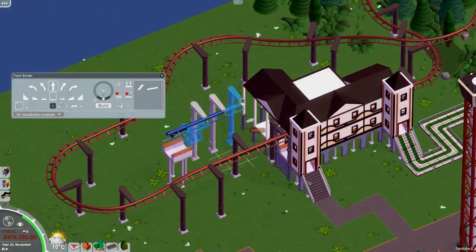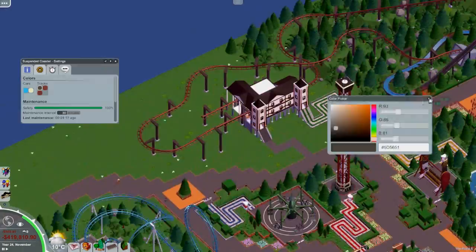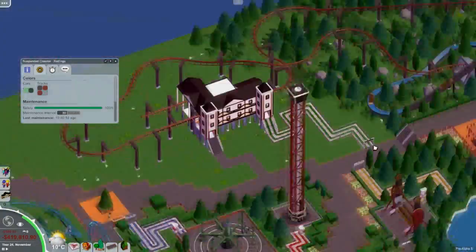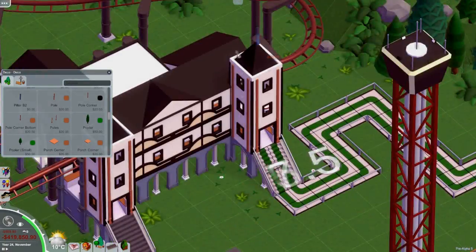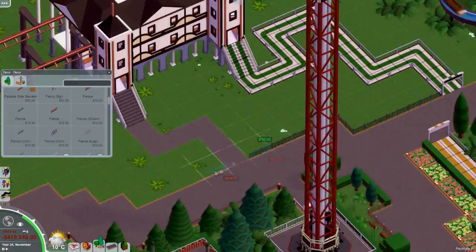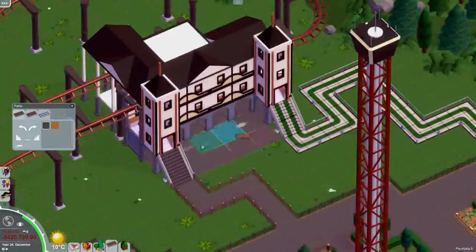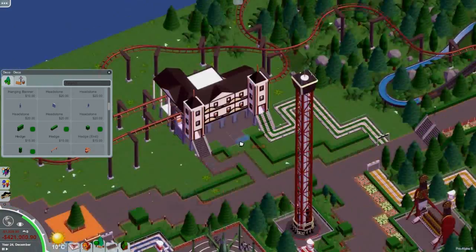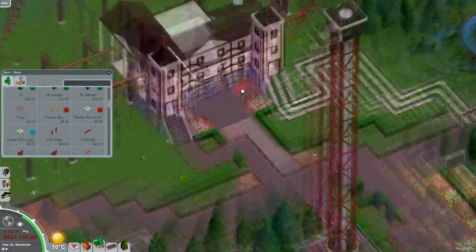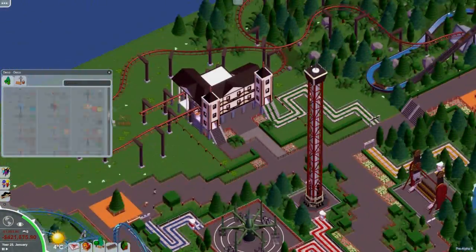I tried to have a transfer track with the very limited space I had, and eventually was kind of forced to put the transfer track in the same building as the station. As a result, it's a weird addition that doesn't really make too much sense. If you include the transfer track in the station, you should change the station building accordingly, and not just add a random wing to fit it in. That said, I do kind of like the final things around this station building, where I messed a bit with the foliage and gardens.